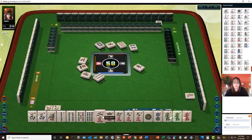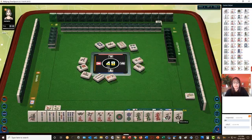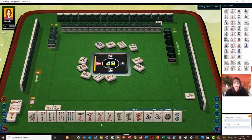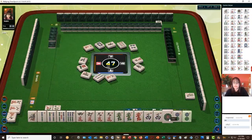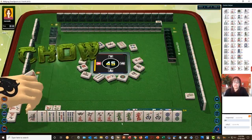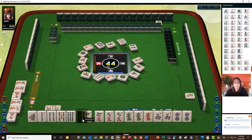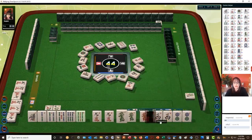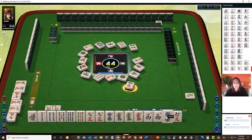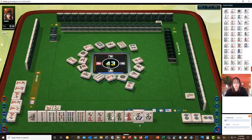One-two-nine-two — let's discard the two crack. I'm wondering if we could play a half flush. We don't have enough pairs at this point... actually we do: one-two-three-four pair. I think you really should have five pairs to go for all pong. There's a nine — let's discard the four characters. I'm thinking if we get a seven, let's pong. We'll work our way to pungs.